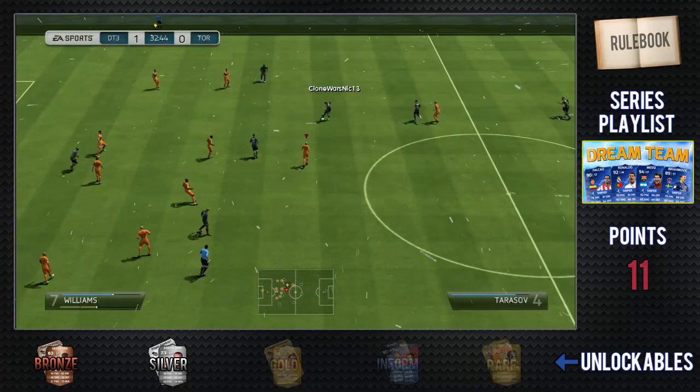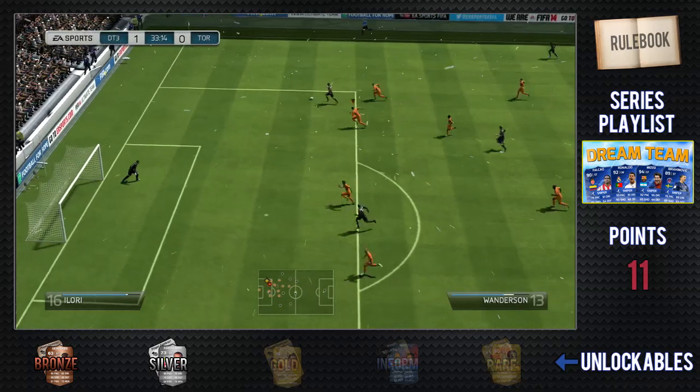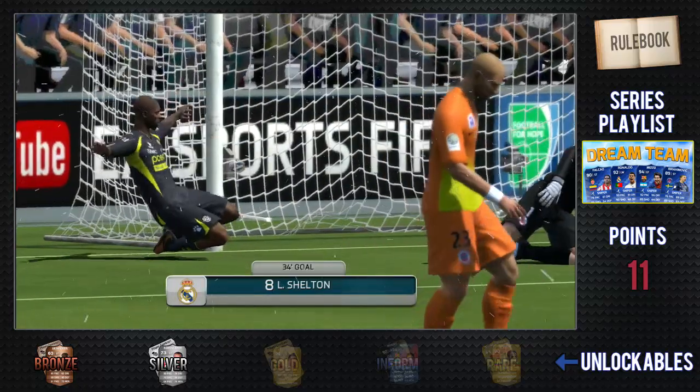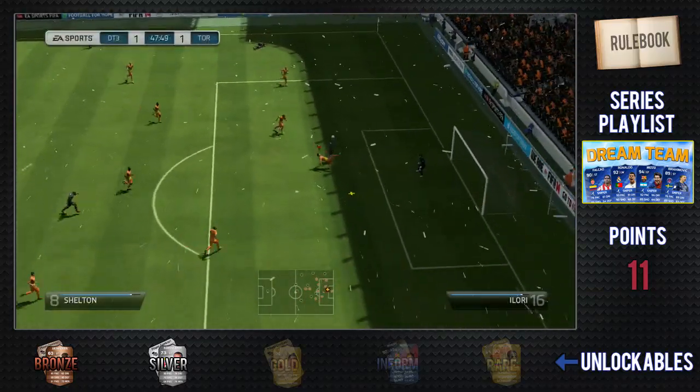First goal goes to me in the 28th minute with a lovely free ball — Williams scores there. He does get one back in the 34th minute with Shelton. That's just typical Shelton, that's why I don't like playing against him.